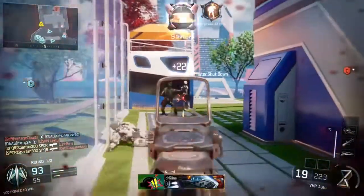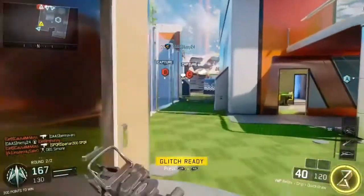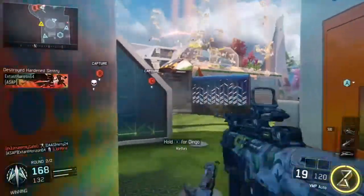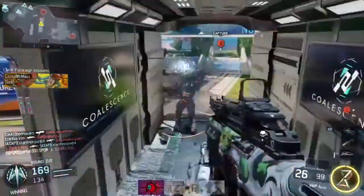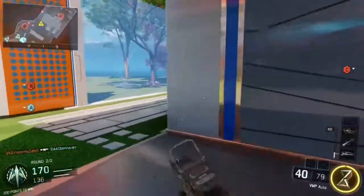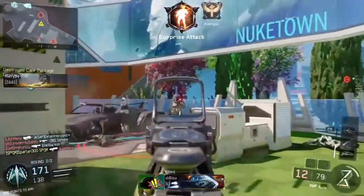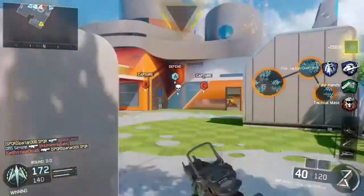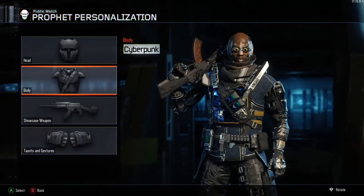I'd always recommend using Nuketown if you can — run into the enemy spawn for that double kill under three and a half seconds. There are other ways: you can use grenades or rocket launchers, but make sure you get those two kills within under three and a half seconds. This is the hardest challenge I've had with any specialist character. I was just lucky to get these two kills with my gun within that window.